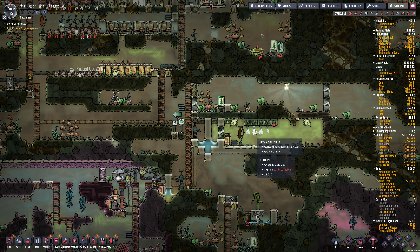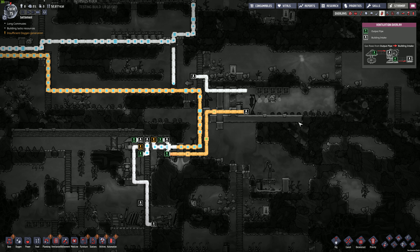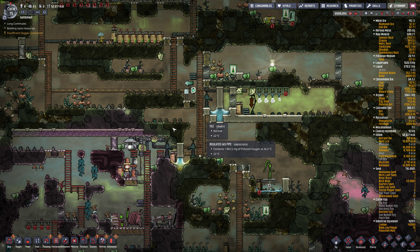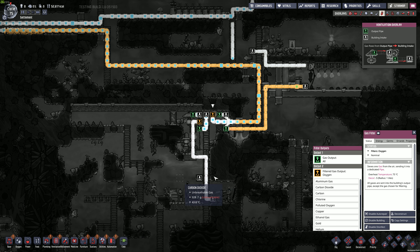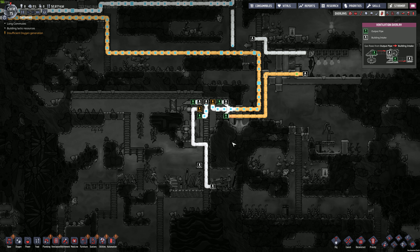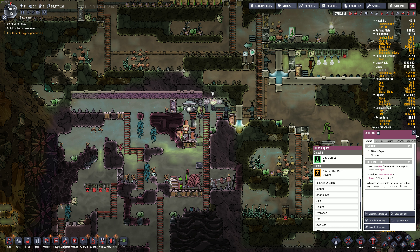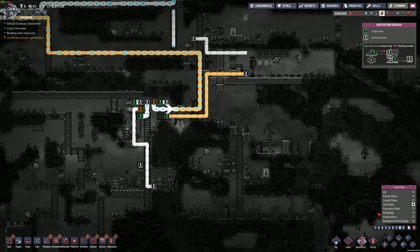We got some salt vine growing, consuming that chlorine. What was that? Polluted oxygen. Oh what? I thought I was filtering... oh, I'm filtering hydrogen. I don't really need to filter the hydrogen anymore because there's none in here. So we're going to get rid of that. Actually, we might put an electrolyzer in here later. Probably not. Definitely don't want polluted oxygen going in there. So I'm going to cut this off until I fix this issue.